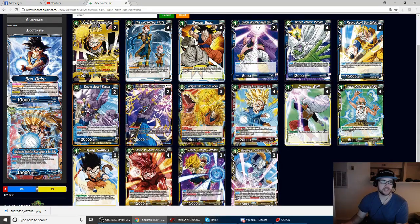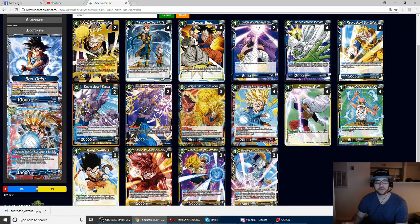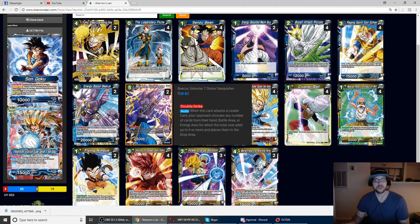We're playing a two-two split of Energy Boost Beerus and Beerus Universe 7 Vanquisher. The main reason is I wanted more main deck removal that wasn't black so I could play a better black card in its place. That has been the absolute stones in testing — I had to do it to fix the blue-green build because I was tired of flipping red cards off the flip. Vanquisher Beerus is still a finisher that really swings advantage in your favor once he comes down and gets the swing.